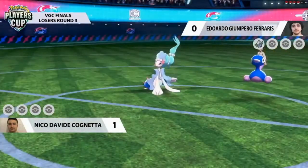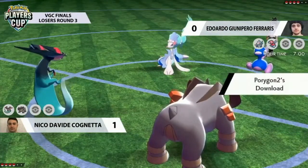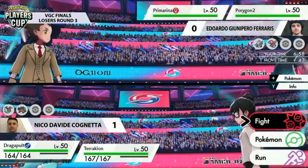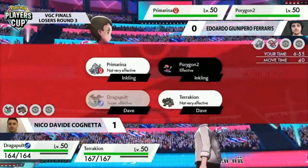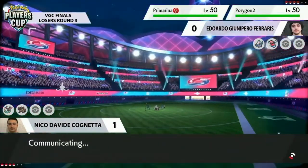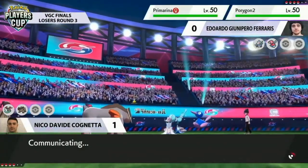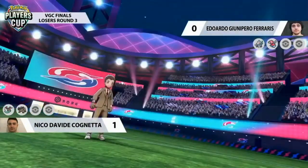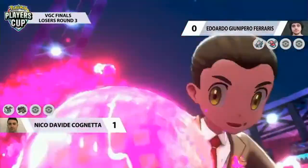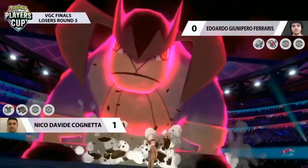Eduardo is going to stick to the same team leads — Primarina and Porygon2 — and Nico doing the exact same thing. Why not, you won Game 1 with it: Terrakion and Dragapult out on the field. Eduardo feels he can run it back a little differently. Nico, based on a sneak of his move selection, is maybe making a call, assuming something's going to change. We'll see if the Terrakion is able to push on in Dynamax form — we haven't seen many Dynamax Terrakions.